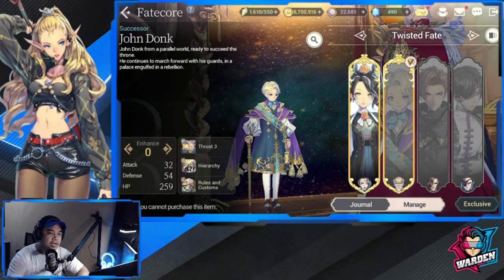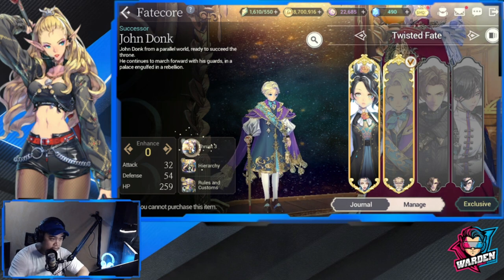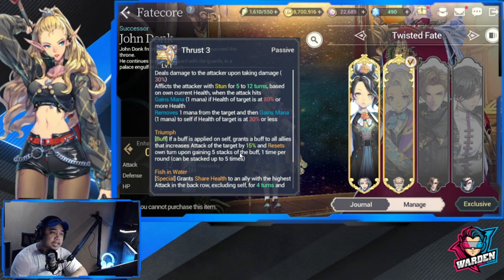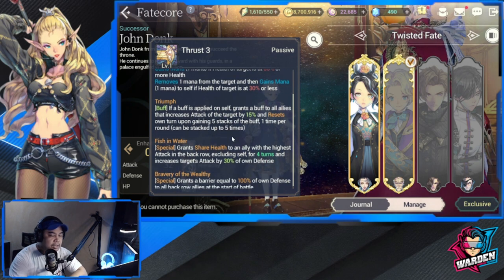Okay, we're here with FC John Donk, the new Fate Core that just dropped today. His basic passive is Thrust 3 — it deals basic damage to the attacker upon taking damage, so it's a defensive-type passive, similar to Shifraken. His first passive, Triumph, is a buff applied to self that grants all allies an attack increase of 15 per stack, resetting his own turn upon gaining five stacks.